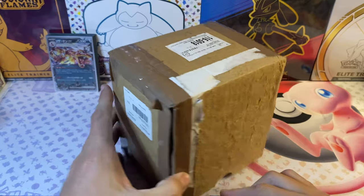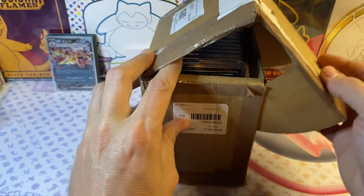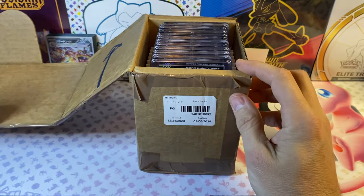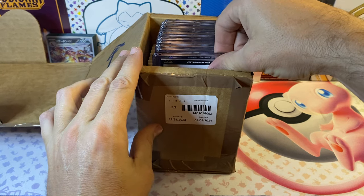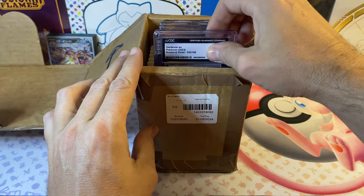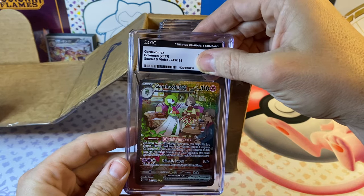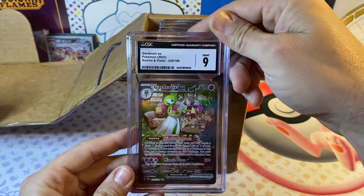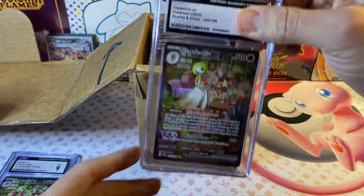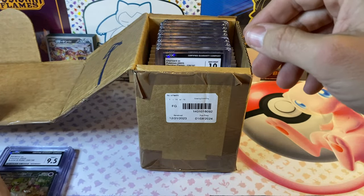Now we're moving on to something I know more about — English cards. This is my fifth CGC submission. We've got some pretty awesome grades in here. I'm going to try not to reveal the grades before I pull them, though you might be able to tell by the color of the numbers. We'll start from the cheapest raw to the most expensive raw. First up is the Gardevoir EX — if you saw my last video I pulled another one of these, and I'll send that in my next submission. We got a Mint 9 on this one. Next is another Gardevoir EX from Scarlet and Violet — that one is a 9.5.